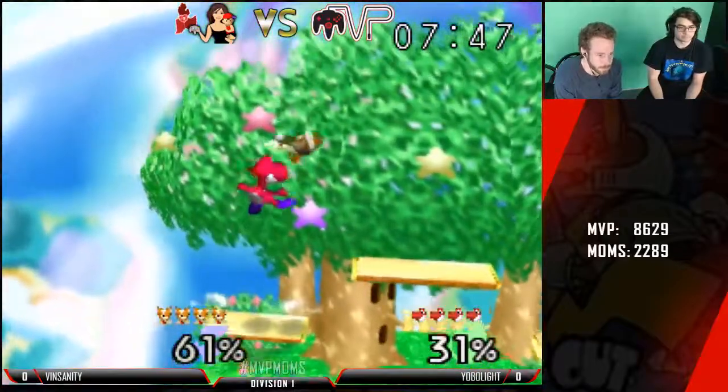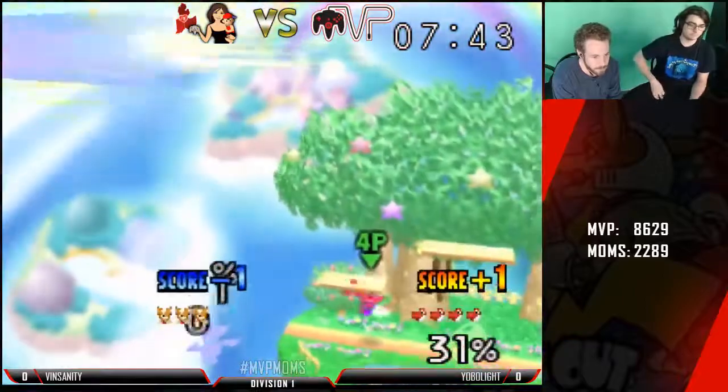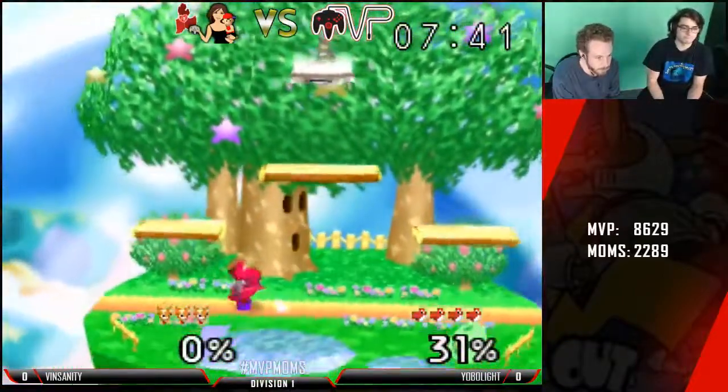It's really hard for Fox to get out of that pressure when Yoshi's just up tilting. Up smash — Yobo takes the first stock. Good combo from Yobo.